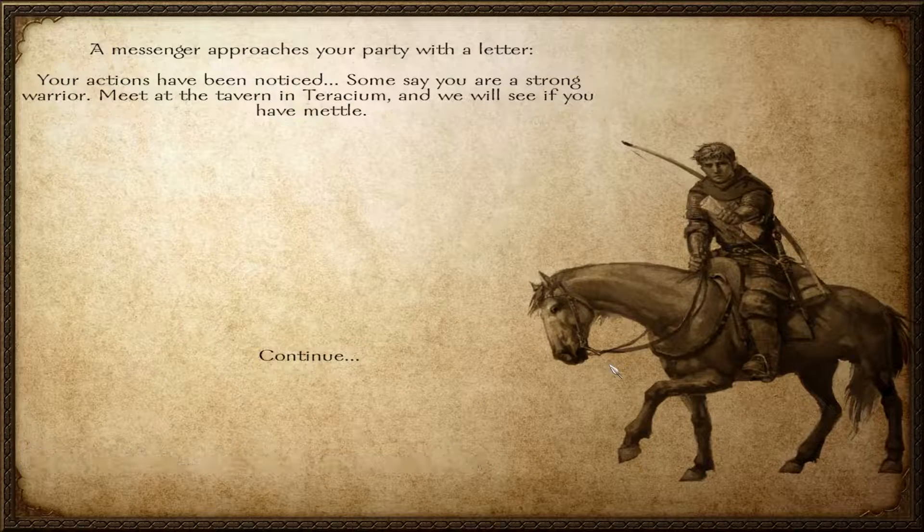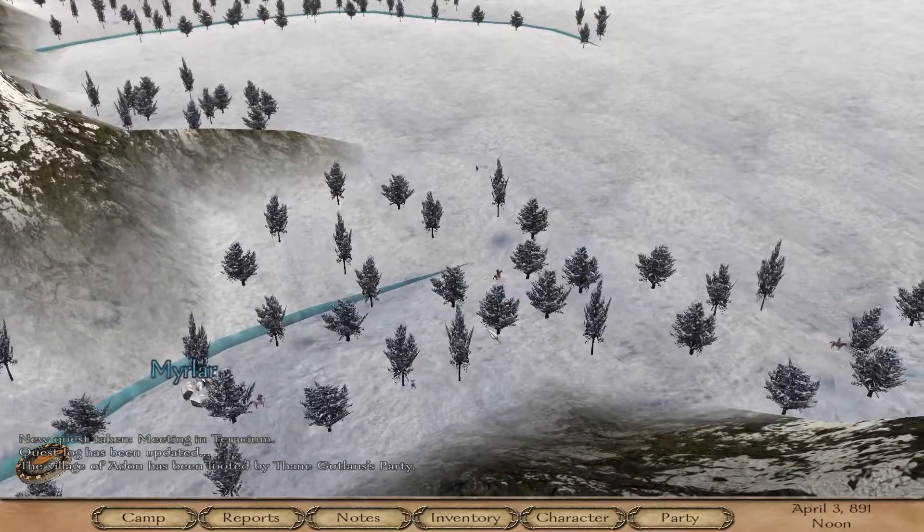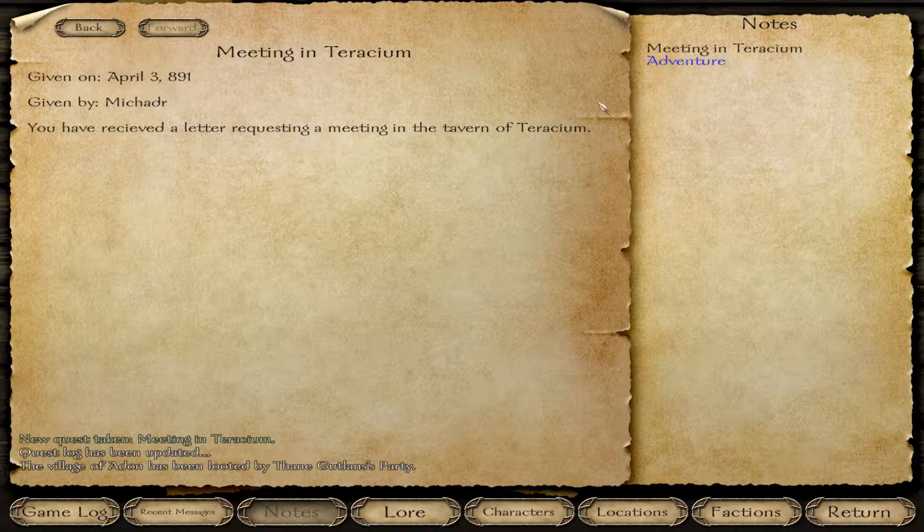All right, so I just got this message: 'Your actions have been noticed. Some say you're a strong warrior. Meet at the tavern in Taurasium, and it'll see if you have metal.' Okay, then let us head that direction — Taurasium, wherever that is.